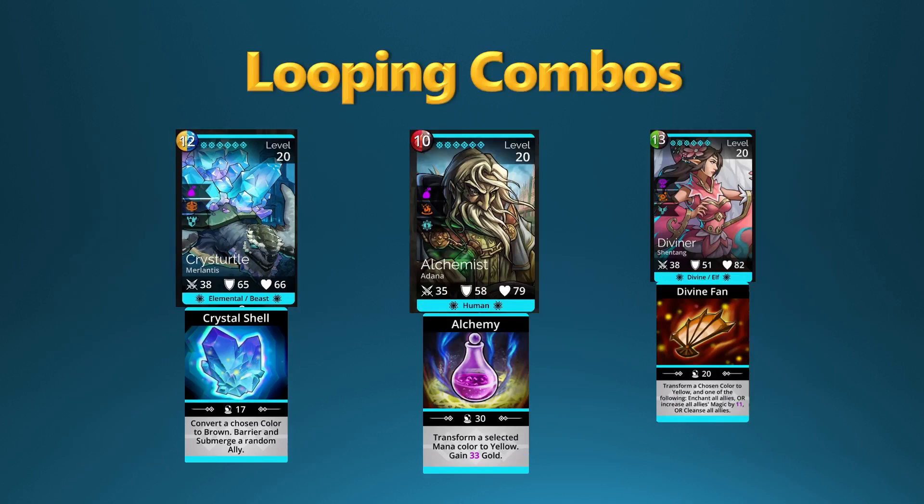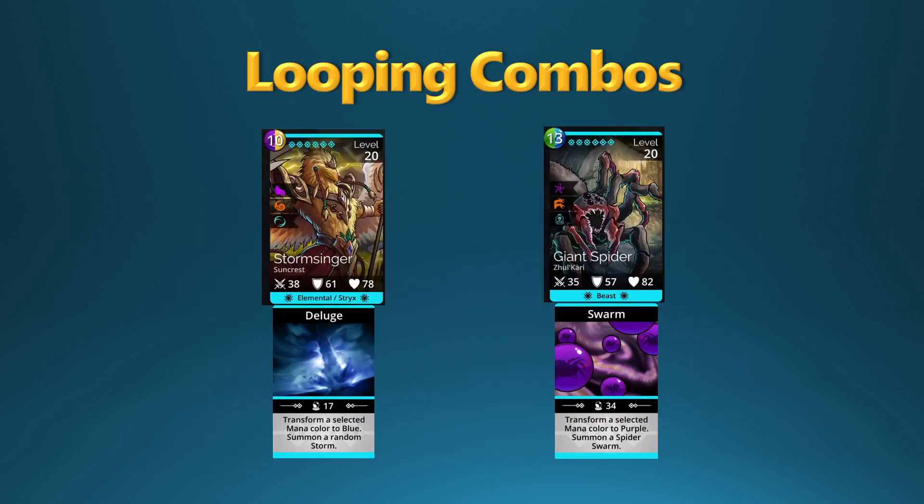Really quickly before I end the video, I want to show you that mixing a couple of these troops together in the same team will create a looping combo. They transform colors for each other. For example, Crist Turtle will convert a color to brown — if you have Alchemist or Diviner in that team, those two troops use brown. So Crist Turtle fills them up, and when those fire, they transform a color to yellow, which is a color that Crist Turtle uses, and you can loop back and forth. Of course, you'll need a troop in there that can also do damage, but this is where some of these looping combinations come from.